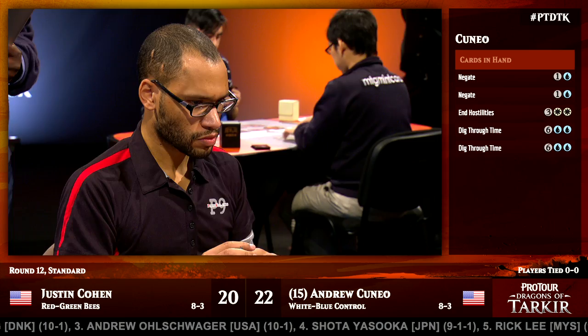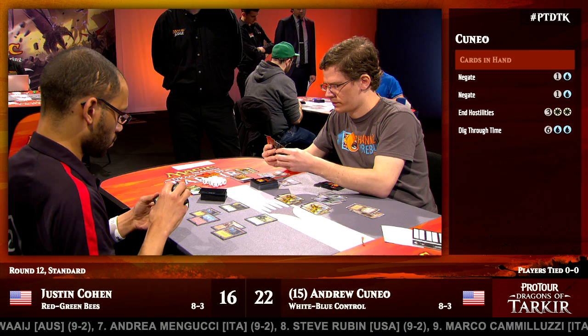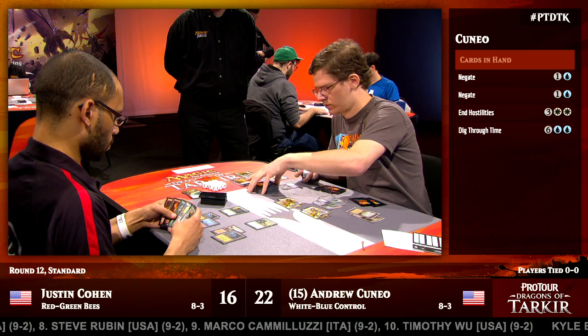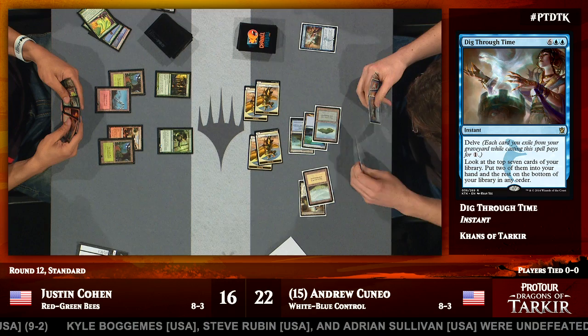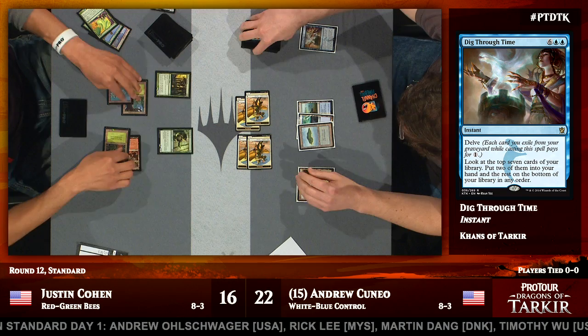This isn't necessarily unprecedented for control. You saw the likes of Gabriel Nassif playing Decree of Justice in his blue-white control deck at Worlds years ago. Being able to make creatures at instant speed is key — it means Andrew Cuneo isn't having to tap out at any point other than the end of his opponent's turn. And speaking of instant speed, Andrew Cuneo opts to Dig Through Time at the end of Justin Cohen's turn, just leaving his mana open for counterspells turn after turn. This makes the situation really difficult for Cohen because his deck largely plays at sorcery speed — if he wants to resolve something impactful, he needs to do it on his own turn, and Cuneo can just leave up counter mana.